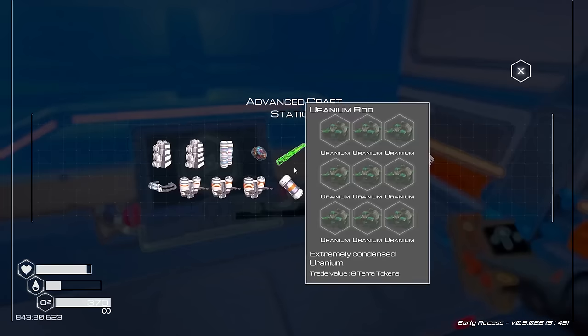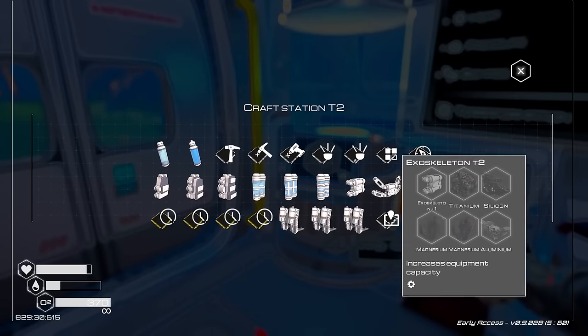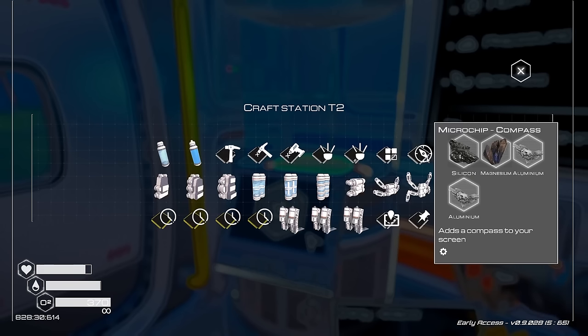A microchip compass - I believe it's in this thingy. Microchip compass needs: map, menu, compass, silicon, magnesium, aluminum. Please tell me I have enough aluminum. And voila - I don't know if that's Spanish or Italian - but we'll just sit here and wait for the next rocket to show up and then we can build our teleporter of doom.